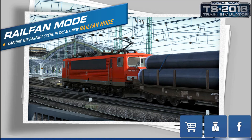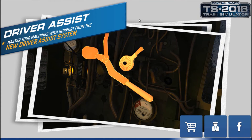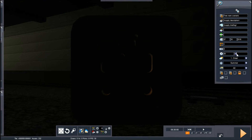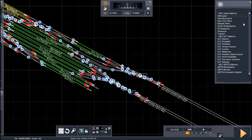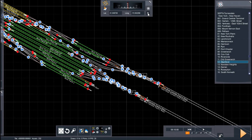Setting the start time to 5:15 so we can get into the actual train, switch it onto the platform, and do all the relevant tests like the brake test, horn test, whatever. All right, the time has been changed. Now we have to go to Stamford — loading.